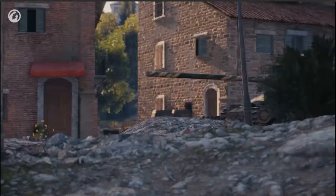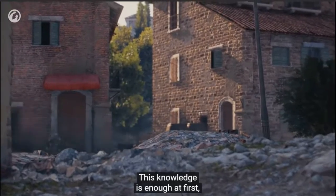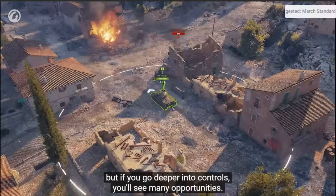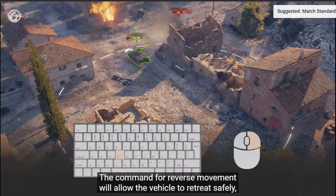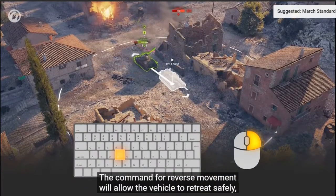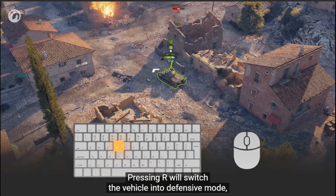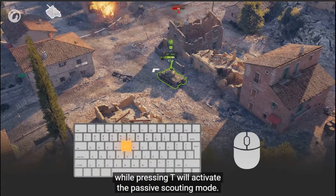It is a strategy tactical game, which means you can tell the tanks to attack, defend, go capture the base, defend the base, scout, retreat, etc. You can control seven tanks. You have pillboxes and lookout towers. The pillboxes are very powerful.